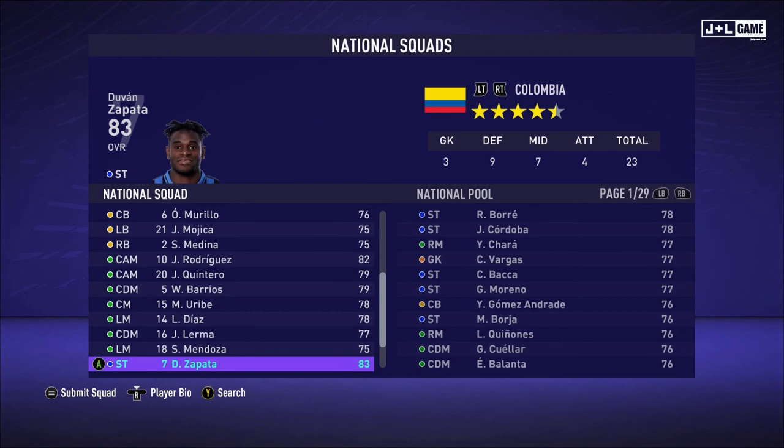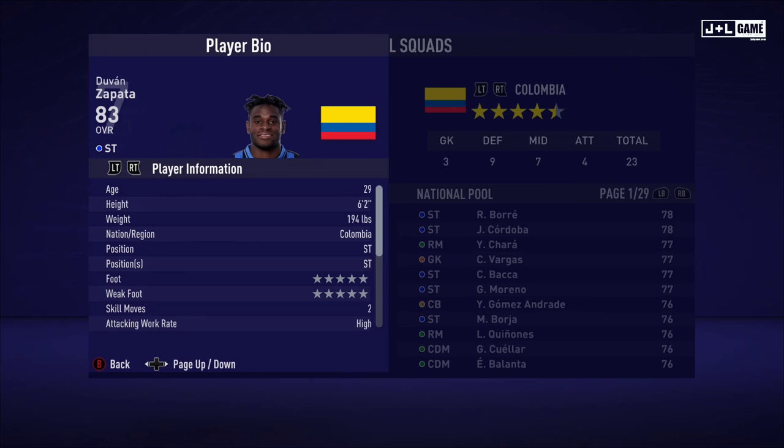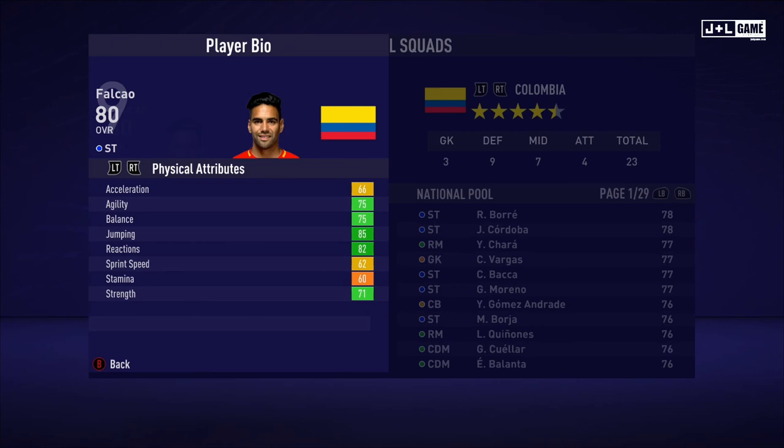Up next is Dubon Zapata. His physical attributes are mostly in the green, so he's looking pretty good here. Mental attributes are also mostly in the green — have one red and one orange. His skill attributes are pretty mixed but got a lot of green in there, so not too bad. Here is his player information and his traits, with two traits being available.